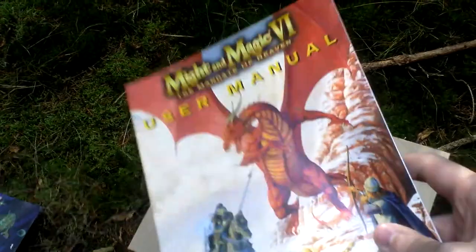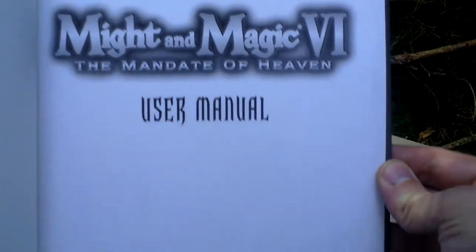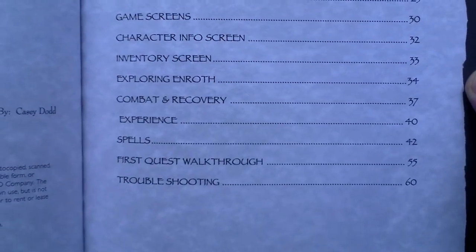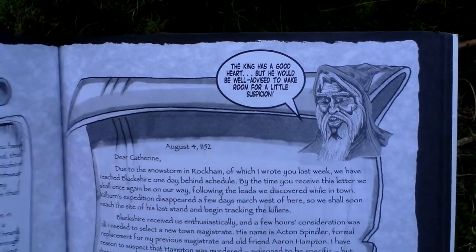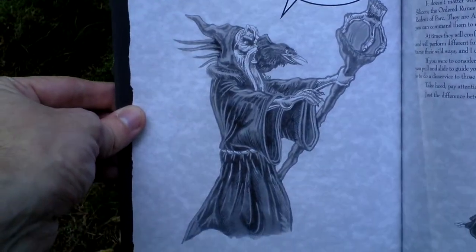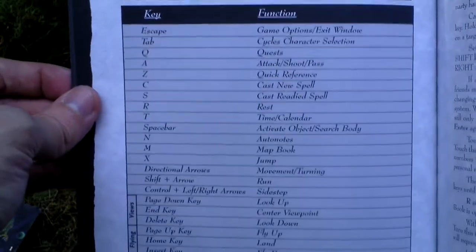So that's the five maps. The last thing in the box is the user manual. Let's take a look at the table of contents — 60 pages with very nice pictures around. King Crowland is missing, as you can see — The Mandate of Heaven. There is a letter from a wizard and it has very nice art. Very nice package this is. There's an intro to mouse and keyboard controls — here you have the key bindings and the controls.